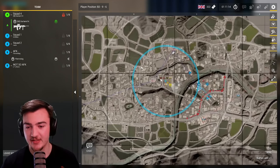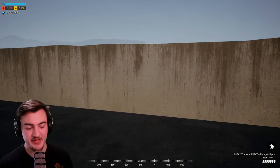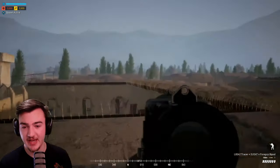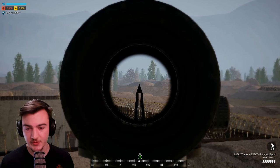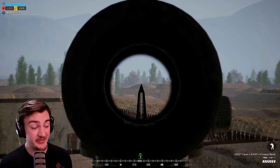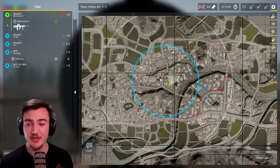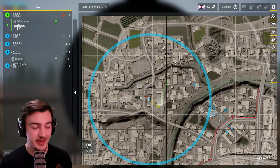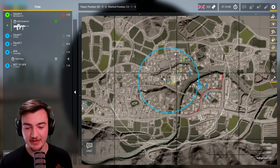What you can do is: squad leaders and fire team leads can throw out marks that show the exact distance. So if I want to know the exact distance to a building, I can throw out my attack mark — it's 60 meters. As a regular squad member you can't do that, but if someone puts out a fire team lead mark you can give them the distance, like 'that's 120 meters.'